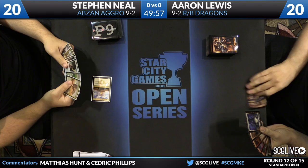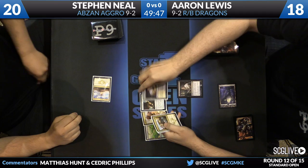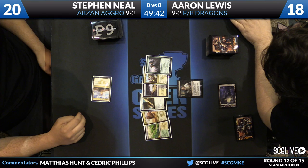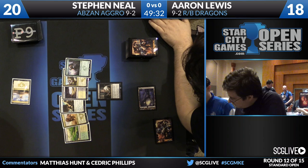A Sandsteppe Citadel is where Neil will start. A Thoughtseize here from Lewis. Neil is working with a Den Protector, Anafenza, a couple of lands, a Valorous Stance and a Siege Rhino for Steven. I wouldn't be surprised to see him just go for Siege Rhino, because this shapes up to be a midrange mirror. The thing Abzan has going for it that Red Black does not is that it gets to play Siege Rhino - a card of a quality that none of Red Black Dragons' cards are.